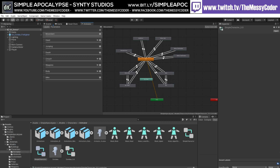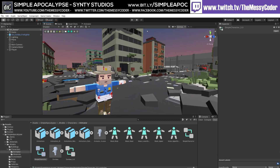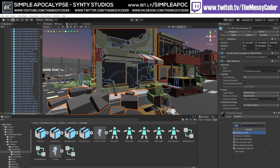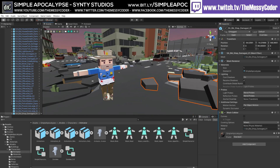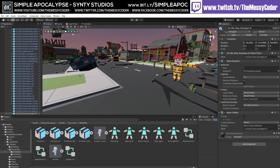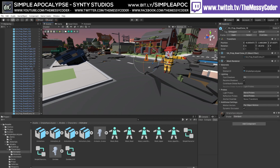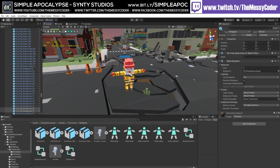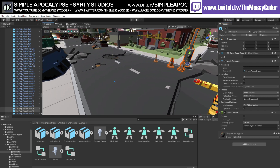We don't have any colliders on this pack — give with one hand, take with the other. But don't worry because these are the simple ones. We can just go here, add a mesh collider, and that's all we need to do. You can go through all of these and add mesh colliders, or even get away with box colliders on some of the smaller ones.